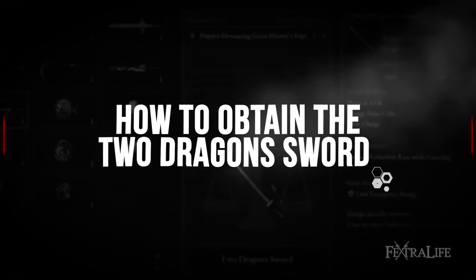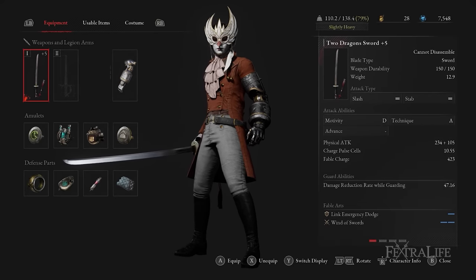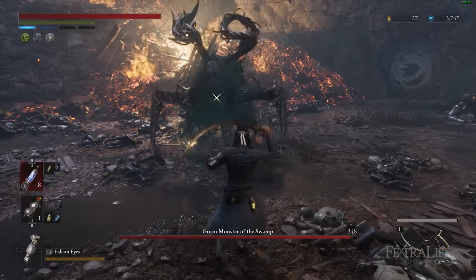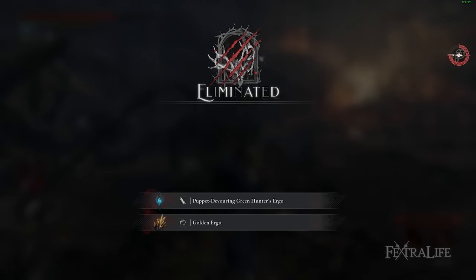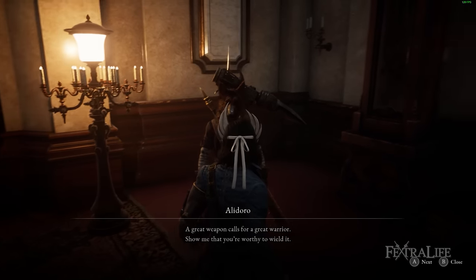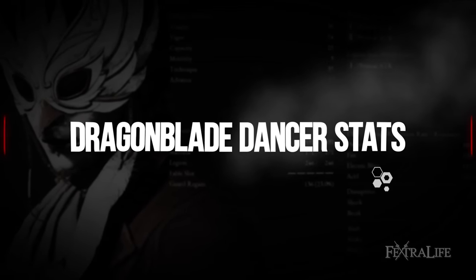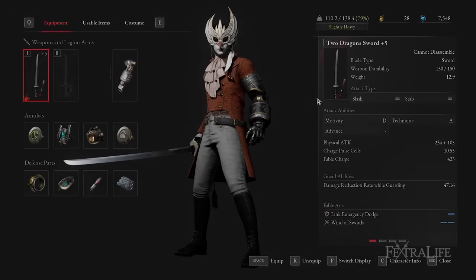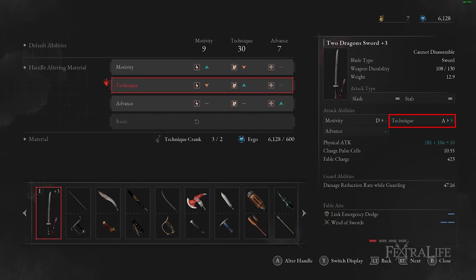The Two Dragon Sword is a special weapon that can only be obtained from Aledora once you have a specific boss Ergo. You'll need to defeat the green monster of the swamp in Area 8. After defeating this boss, you will acquire the Puppet Devouring Green Hunter's Ergo, which you can use to buy the weapon from Aledora in Hotel Krat. The Two Dragon Sword has A scaling in technique, and using a crank pushes it to S, meaning this weapon will scale fantastically for the rest of the game.